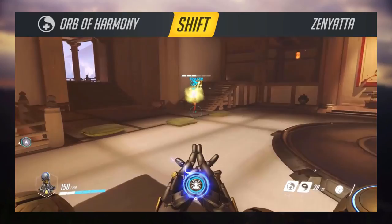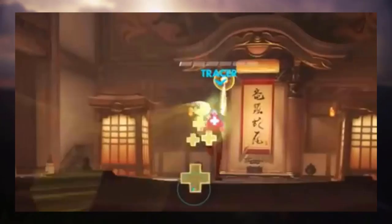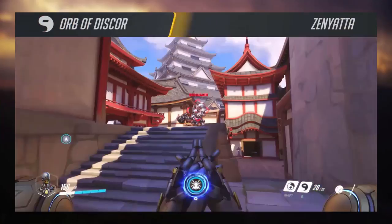Zenyatta's shift ability is his healing orb. He can throw it at one of his teammates and it will latch onto them. Then, after wining and dining them, the ball will give them a bunch of health. This ability has no cooldown, so make sure you spam it to get maximum value.